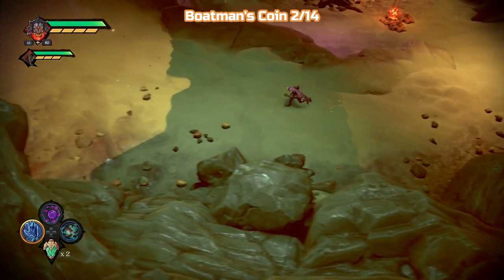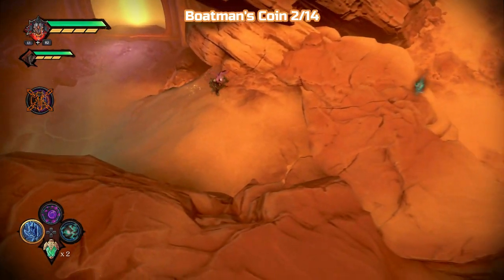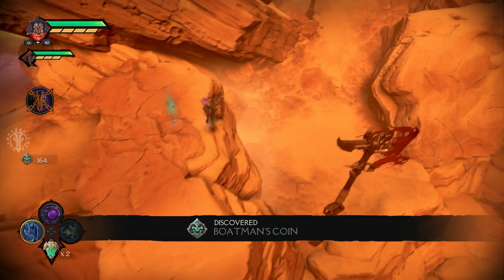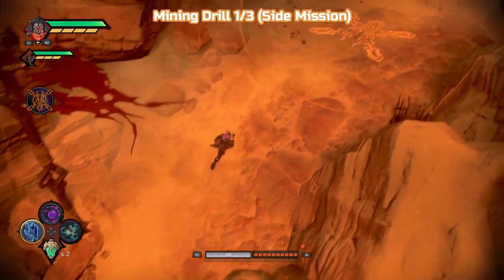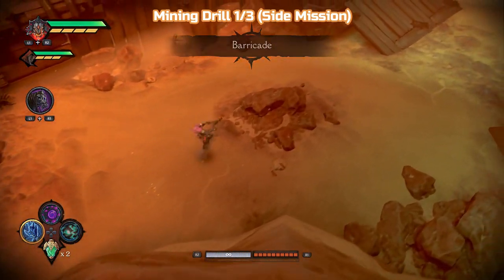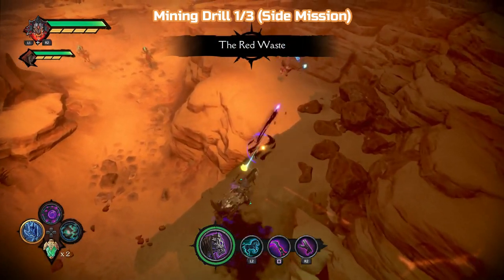I'm overlevelled for this, on easy, and it still took a while to get down. So next is Boatsman's Coin number two, and it's on the way out — we're essentially going to drop down where we came in from. You can see they've basically done a loop, that's what we'll be doing. So next is a mining drill, one of three. This is for Saboteur — destroy Moloch's mining operation. It's just three augers drilling into the ground and you just need to throw one of the explosive bomb ball things at it.